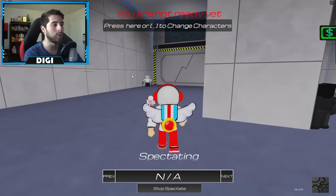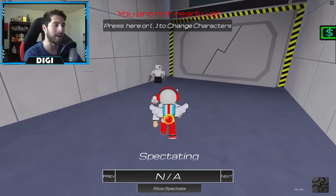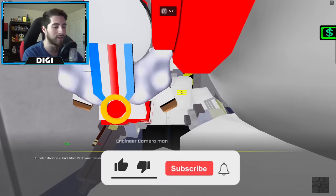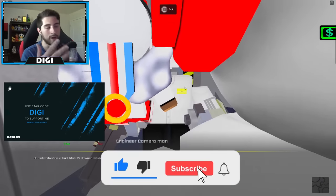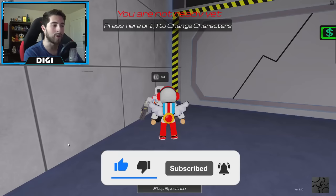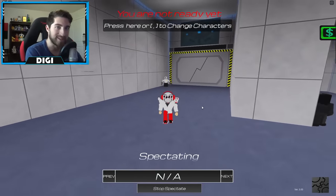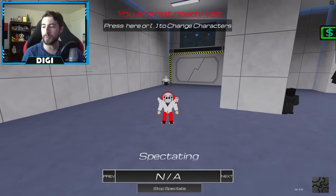To get started, what you're gonna have to do is head over to the Engineer Cameraman and talk to him. I've already gotten this all done and completed with the help of Siren, but you click yes and then it'll start the quest or the missions.